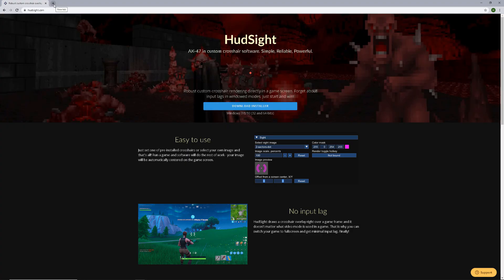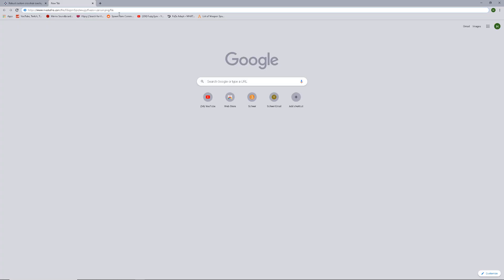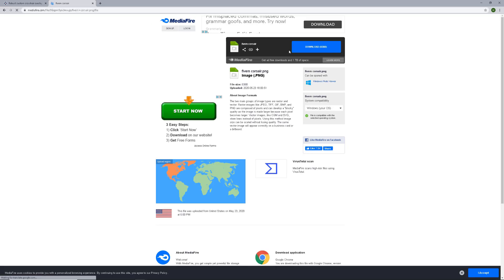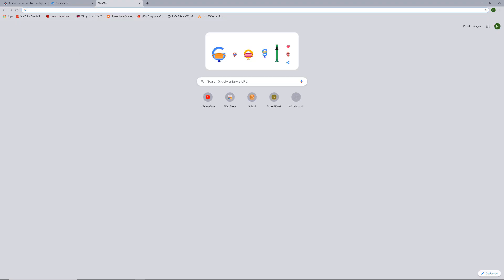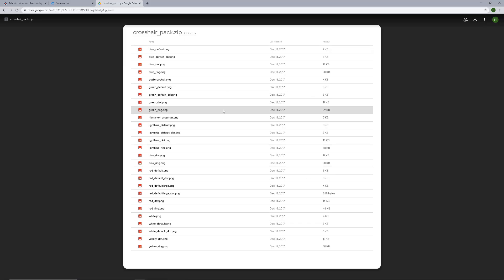Now I'm going to show you guys how to get the FiveM crosshair and the crosshair pack. All the links for the crosshairs and stuff are in the description. What you guys are going to do is click the link — over here is going to be the FiveM crosshair, the one I was using at the start of the video. Click download. The next one is going to be a pack — paste that link and it's going to bring you over here. Click download — this is a bunch of crosshairs you guys could just have on the side just in case.